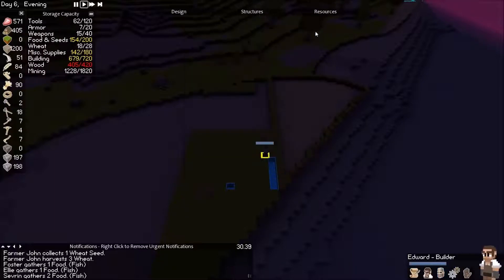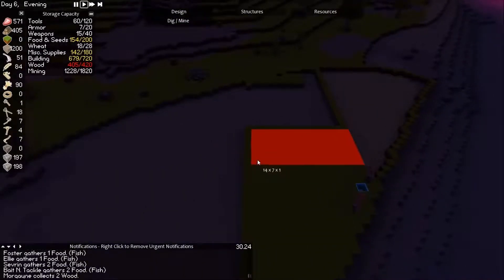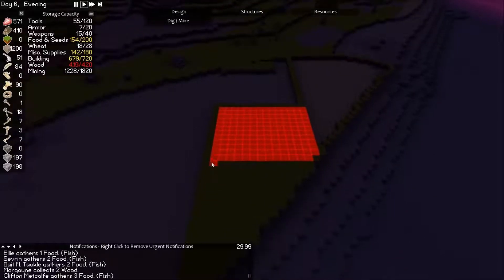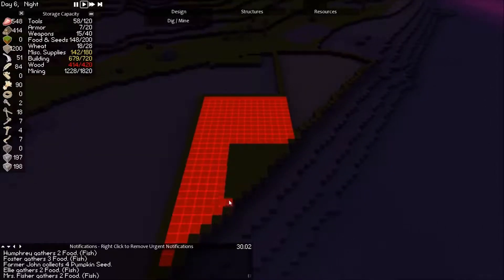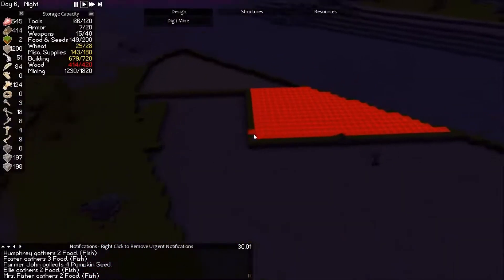Oh, do we have enough dirt? Yes — barely enough, awesome! We're gonna set this up now. Dig that out. Just gotta make sure no water gets in. Okay, there we go — now it's got an outline all around here.